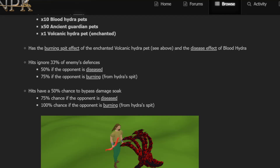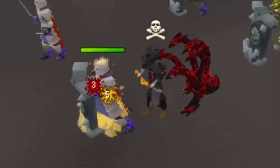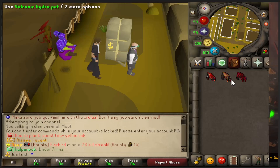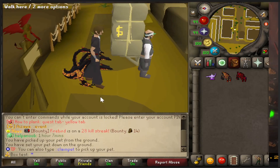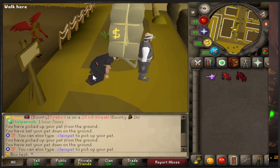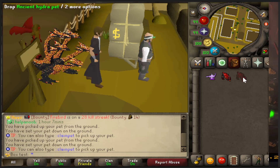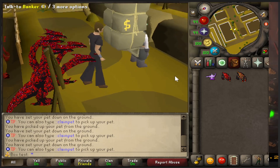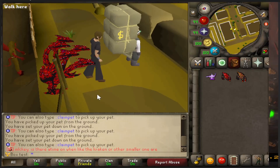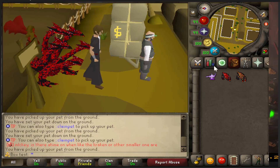Hits also have a 50% chance to bypass damage soaks — so if somebody has a bloat, you hit right through it. Look how pretty it is — it's just spitting fire. Shout out to Ryan for giving me access to this. Here's the Tiny Volcanic Hydra pet — it's actually huge. The enchanted version is gorgeous, hitting a 426. And the Ancient Hydra Pet is really pretty too — I think this is going to be a very expensive pet.